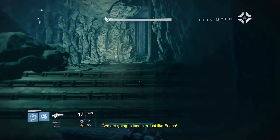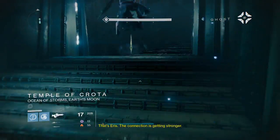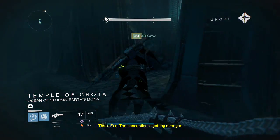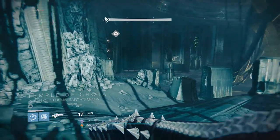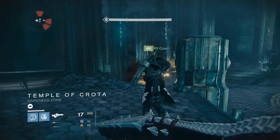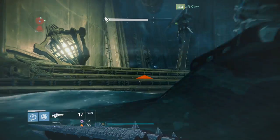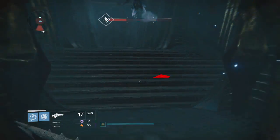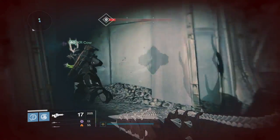Just follow exactly where I go in the video. Come up these steps, come around to more steps, and just keep going until you see a door all the way at the far back of the map. If you don't see a door opening up, it means you took too long and you have to start over. But if you see the door opening, you did it correctly and you are on your way to getting your exotic sniper.